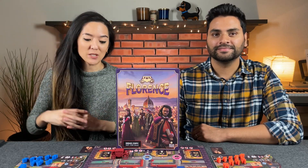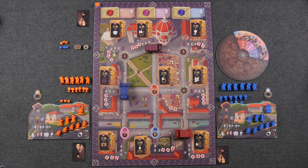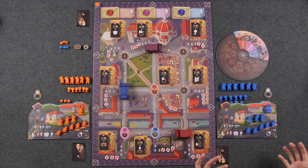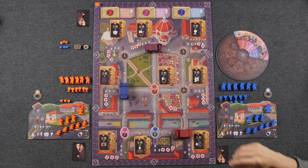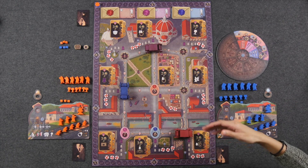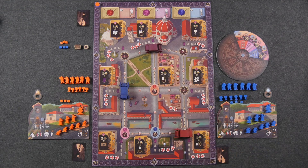Please direct your attention to the center of the table — we are all set up here for a two-player game of Florence. Welcome to Florence! This is the big city right here on the main board. Each player has their own player board, which is going to house a lot of our pieces and tell us the different actions we can take, as well as how much time we have to spend on those actions.